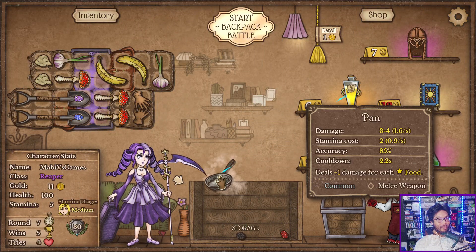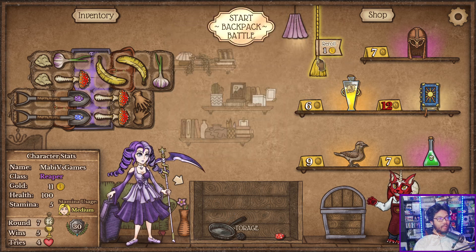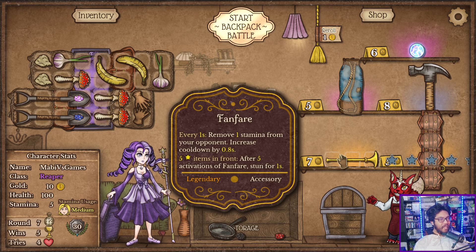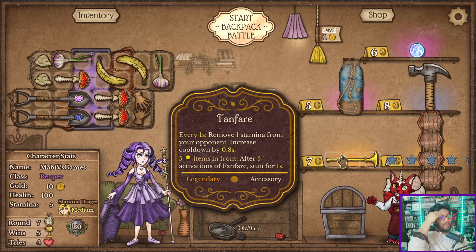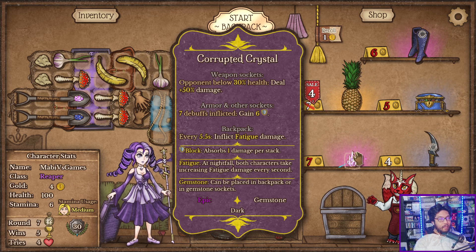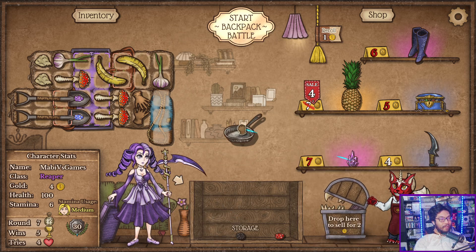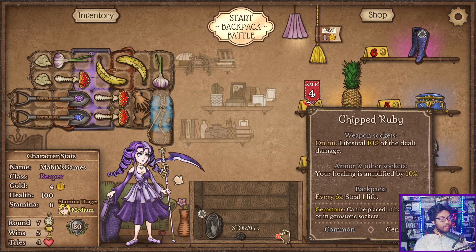Got a pan. I don't know. Every second, remove one stamina. After five — every one second, increase cooldown by 0.8. After five — this thing is bad. I want that. This combines with what? What is this combined with? This? Are you kidding? What does that do? I'll try that. What? That's weird. Seven.